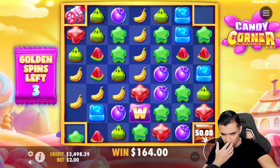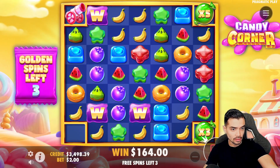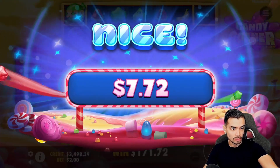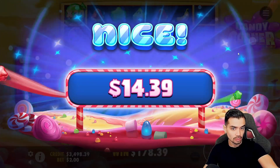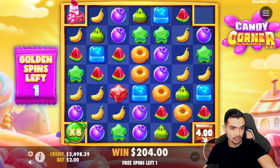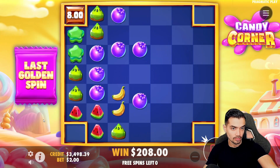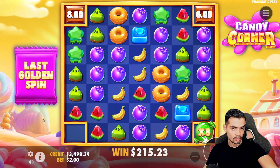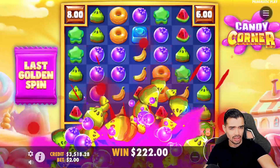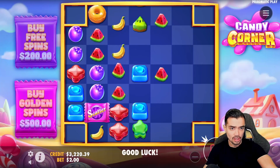I don't think this one will pay to us because there are only four spins left. We need tons of wilds and there is a 20x on this one. There's 40 there but I don't see it actually multiplying. Alright guys, I did not understand the first bonus but at least we managed to get a bit of the money back. Remember guys, it's just the first bonus of the night — sometimes we can start going down.